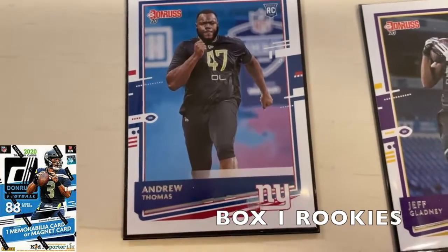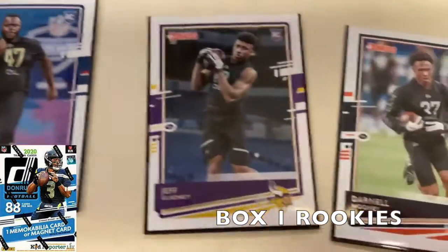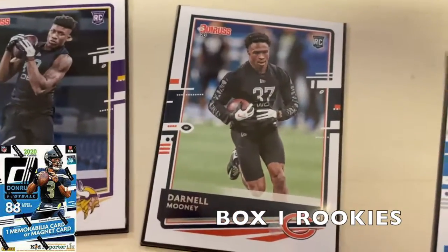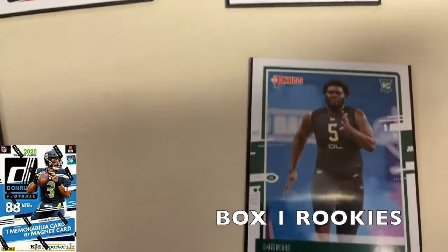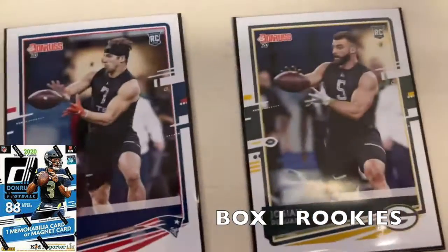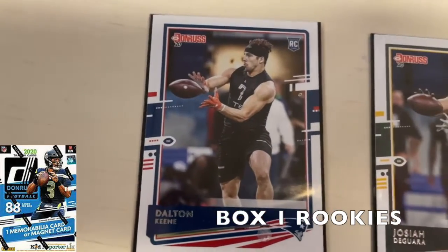Now looking at the base rookie cards from the first box: Andrew Thomas out of the Giants, Jeff Gladney, Darnell Mooney, Quentin Cephas, Mekhi Becton — this is one I might sell on eBay — and a Dalton Keene, tight end for the Patriots.